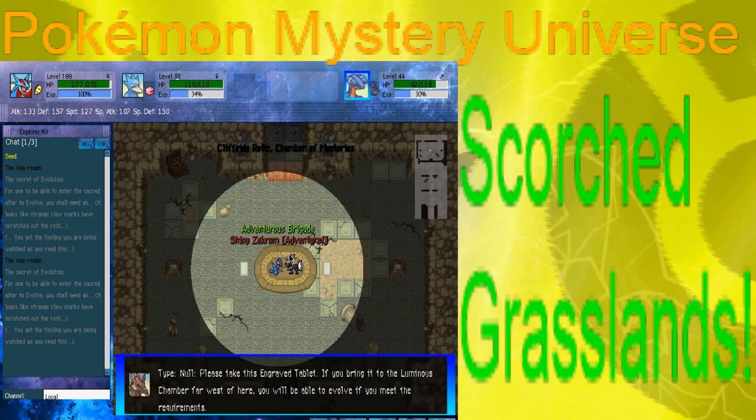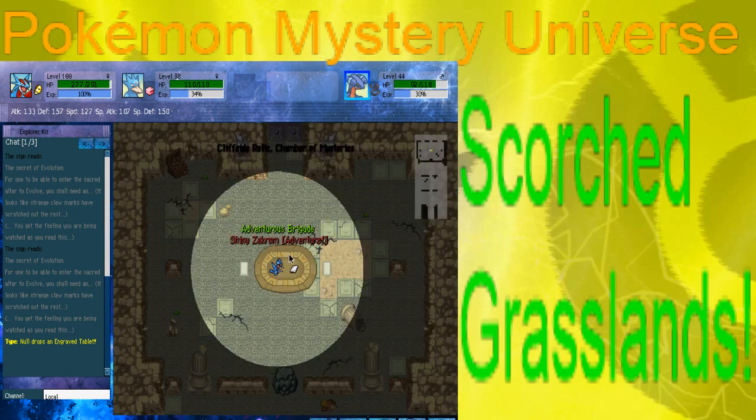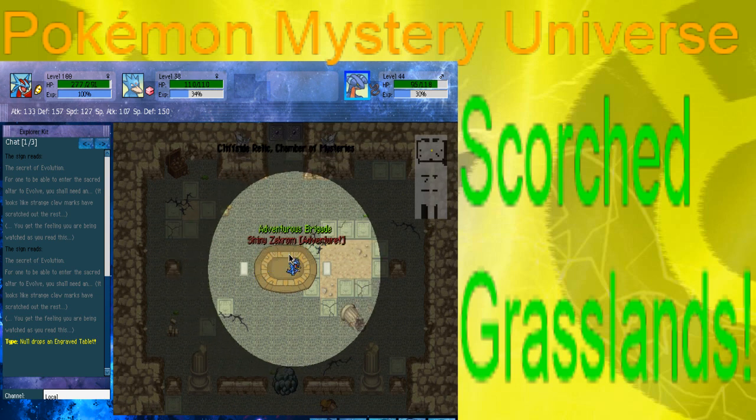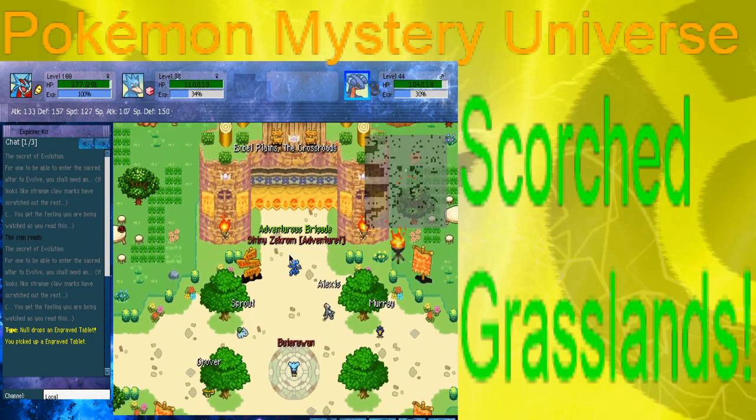After beating him, Type: Null says: 'I see now that you are worthy of evolution. Please take this engraved tablet. If you bring it to Lumen's chamber far west of here, you'll be able to evolve if you meet the requirement.' He straight drops it on the ground — never before has a boss straight dropped an item in this story. Evolution is completely optional — reflect on your fate wisely. You do not have to press Enter on the wall. The boss straight drops the engraved tablet for you. We have completed Cliffside Relic and we have our engraved tablet.